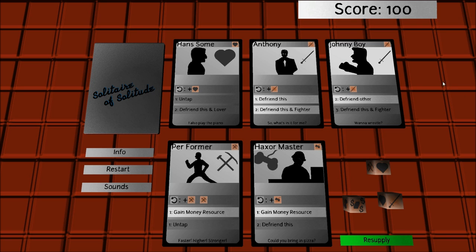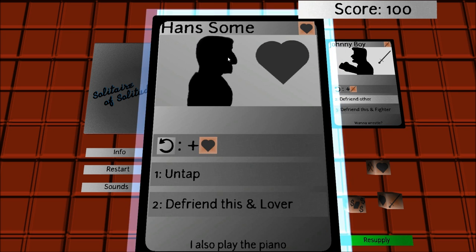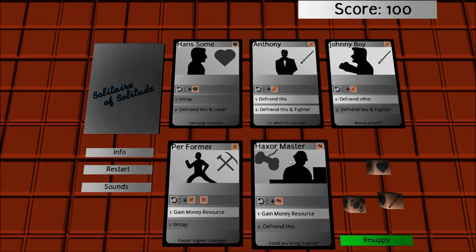Here we have 5 friends of various types: we have fighters, lovers, workers, and gamers.